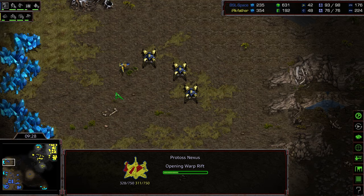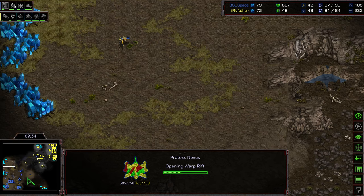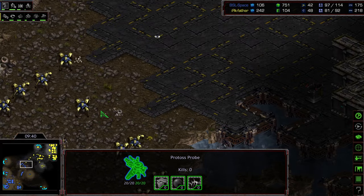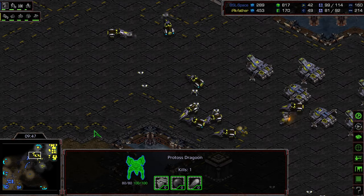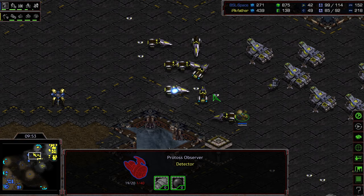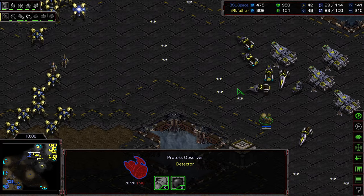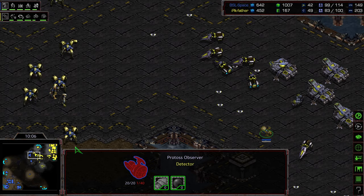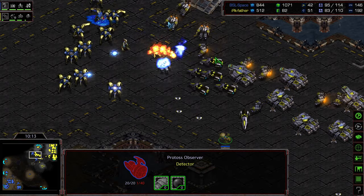I think what Father is going to be up against is Space being very sneaky - he feels the direction that the winds are blowing, and I think he is going to posture for an early fourth. Moving up for a little map control - this is a smart decision. He sees with this Observer that Father was taking a more defensive posture trying to establish that third. So let's go ahead and move up, save up, take the fourth, and harass simultaneously. Make sure Father spends extra resources on turrets and things like that - using map control to try to take that extra economic advantage.